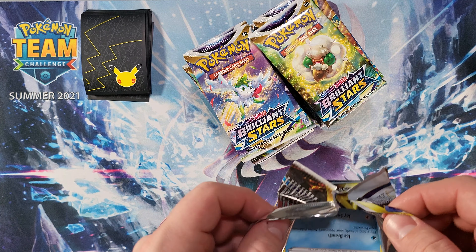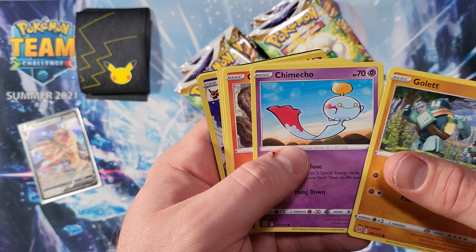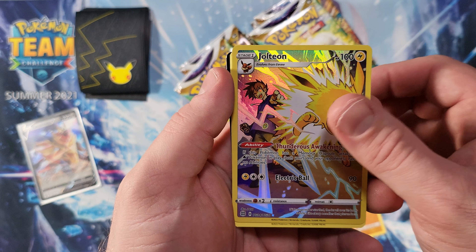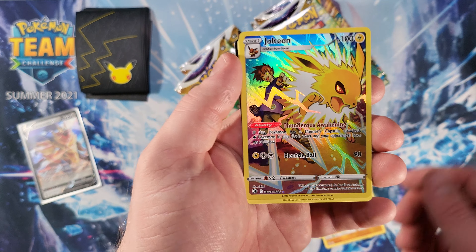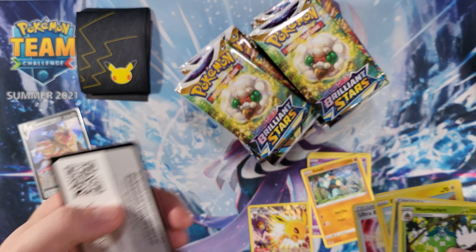We got Magmar, Executor, and Luxray non-holographic. Another code card — snag them while you can because somebody's gonna get them. Code cards always go so fast; I'll have the video up for like three minutes and people will already have all the code cards. And I see something really great in there — we got the Jolteon alternate art card! That looks awesome. Shiny Jolteon looks sweet, and then we've got the Wormadam and another code card.